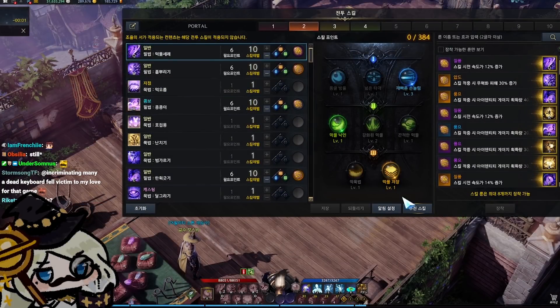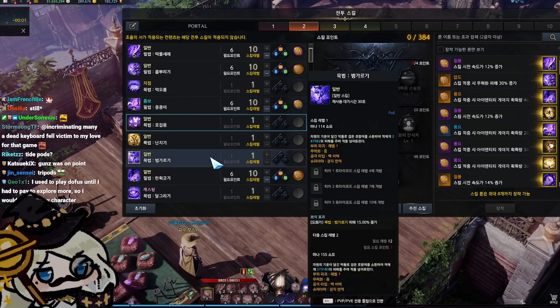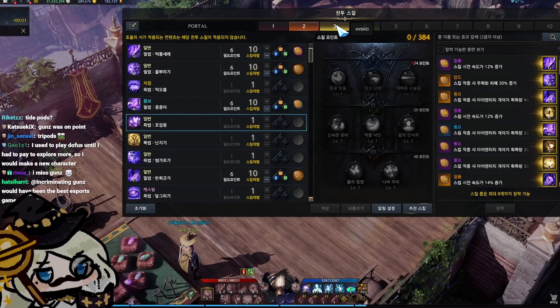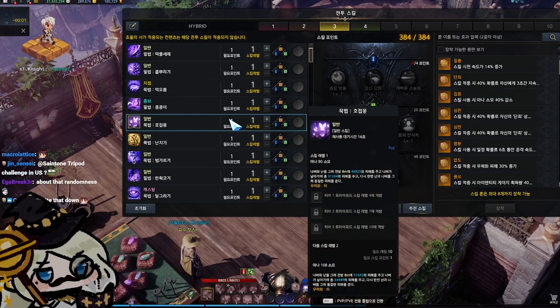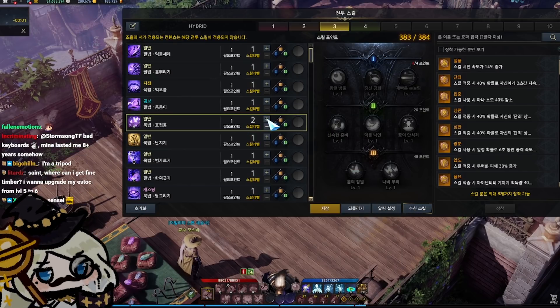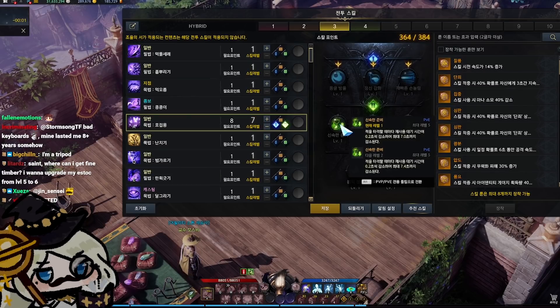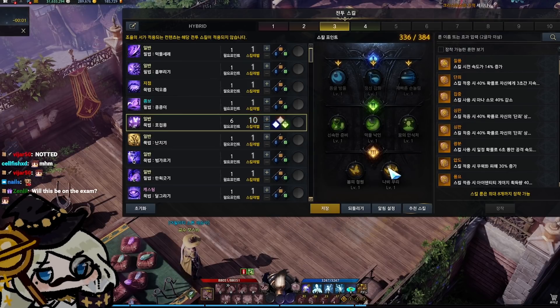Let's talk tripods. For people brand new to Lost Ark who have no idea what a tripod is: your skills all start at level 1, and when a skill reaches level 4 it unlocks the first row of tripods. When it reaches level 7, it unlocks the second row, and when it reaches level 10, it unlocks the third row.